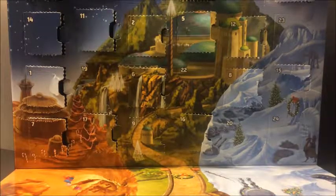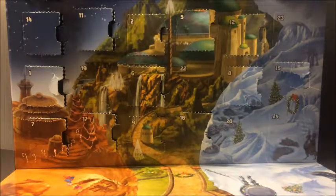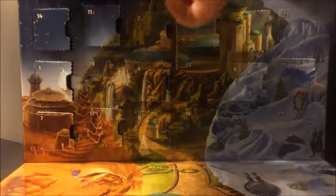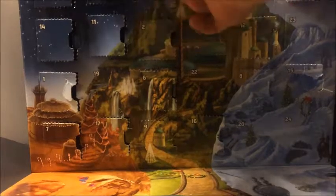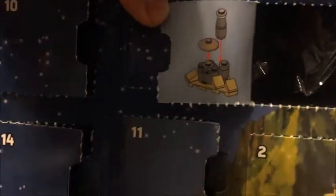Welcome back to day 18 of the Star Wars advent calendar. See what's behind panel 18 for today — looks like it's Jabba's Palace. Should be a fun build.